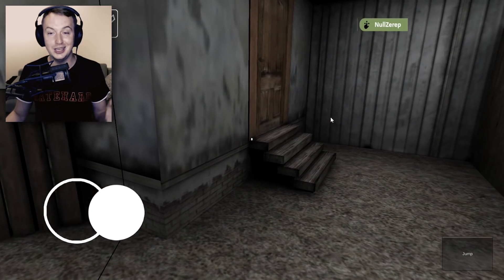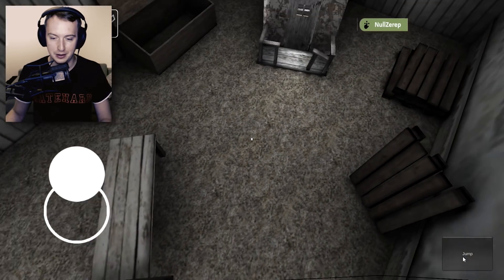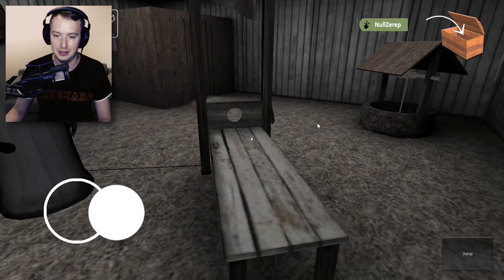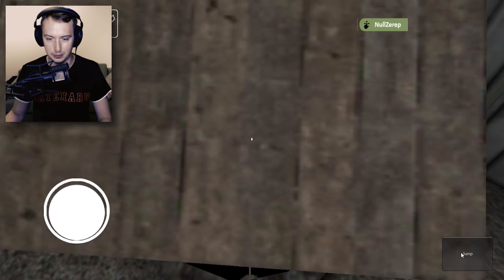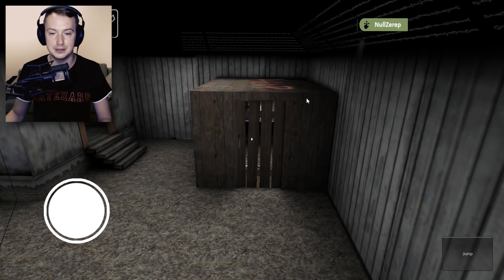Hey Granny. She already hears the bell and if I can do this — jump. Wow, this is so amazing. Hey granny, can you see me? We're gonna try and jump on the well because when playing the normal way, it's impossible to do so, but I can. I'm on the well and I can see the help sign clearly.